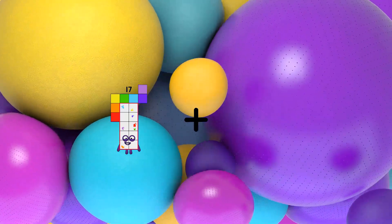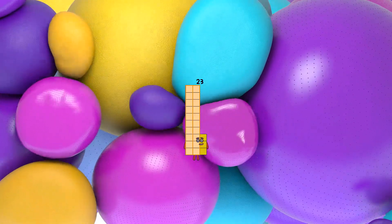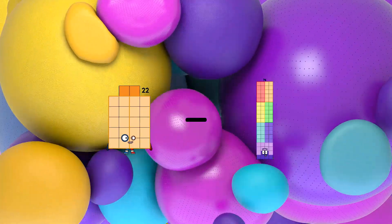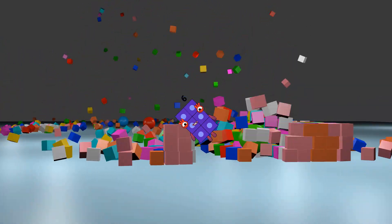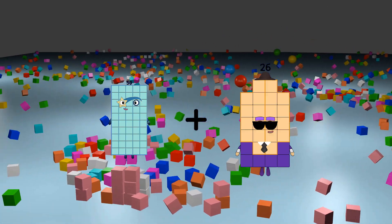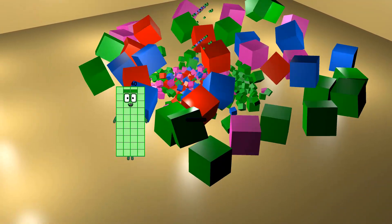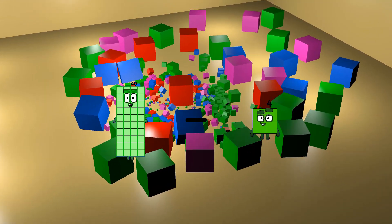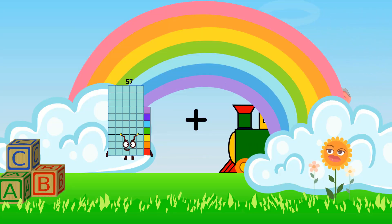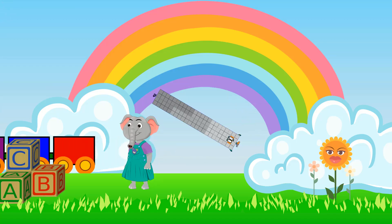17 plus 6 equals 23. 22 minus 16 equals 6. 50 plus 20 equals 17. 40 minus 4 equals 36. 57 plus 35 equals 92.